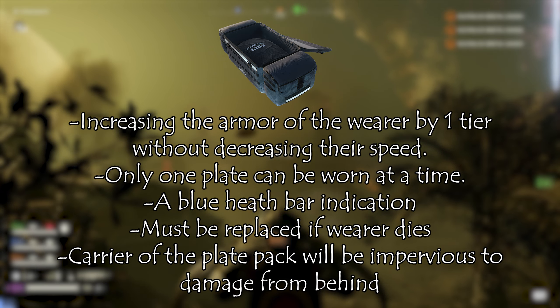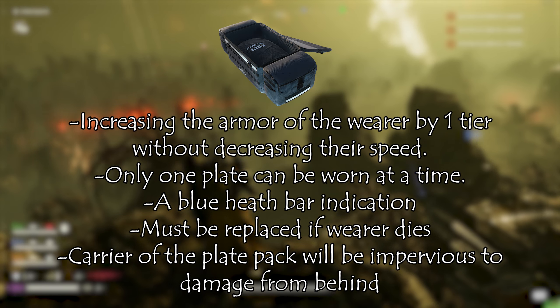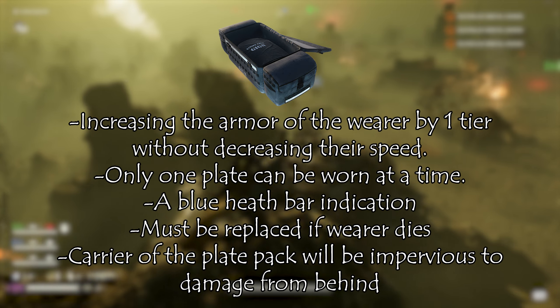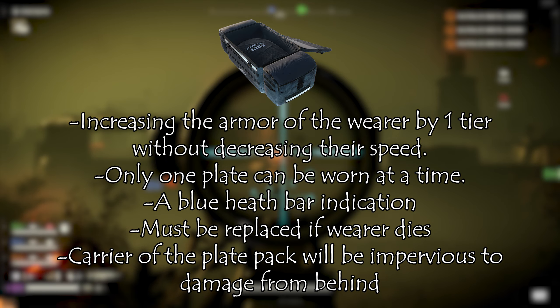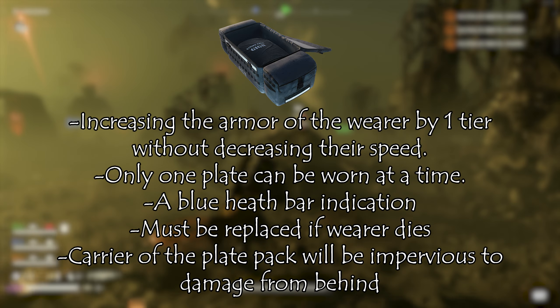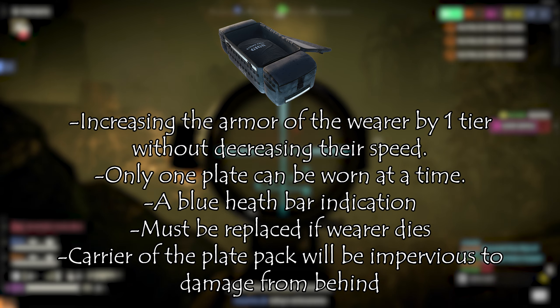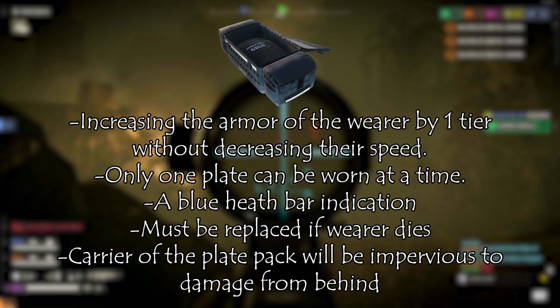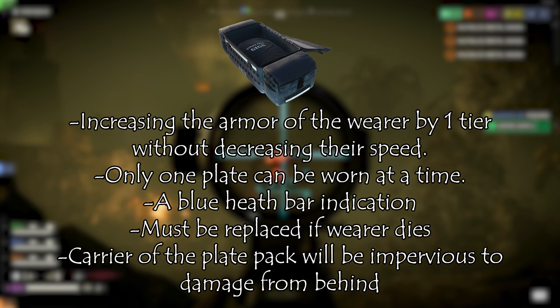A blue health bar will indicate when the tactical plate is inserted. If you die, you'll have to replace your plate. The backpack will come with six plates. The carrier will be able to replenish some of the plates lost through normal supplies — they'll get four plates per replenish. The carrier of the plate pack will also be impervious to damage from behind, kind of like the ballistic shield, but in a smaller area and just down the middle of his back.